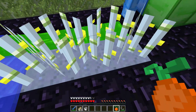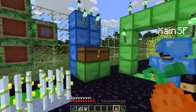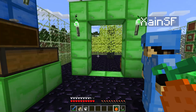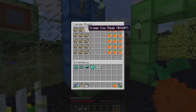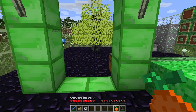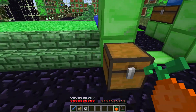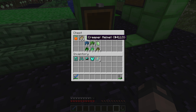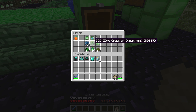Right, so this is the food — creep cow steak. There are special cows in the creep dimension that drop this steak, and it's pretty cool. And then there are pretty trees that grow on creep stone. Alright, are we ready to go in?